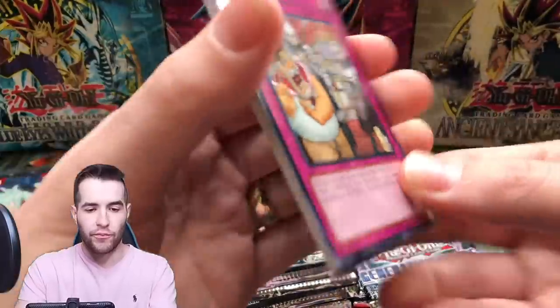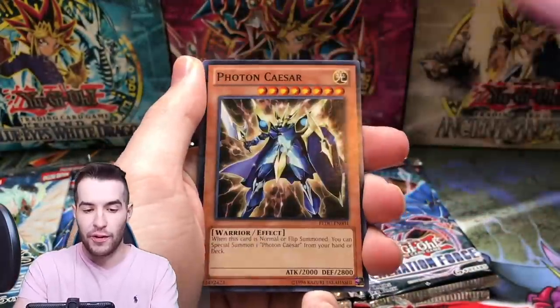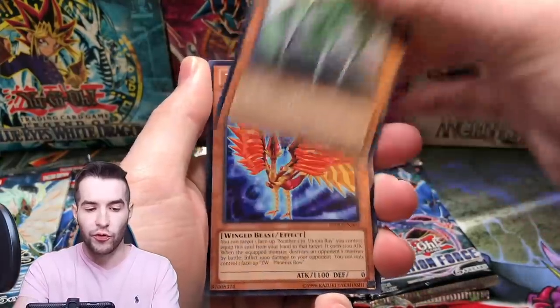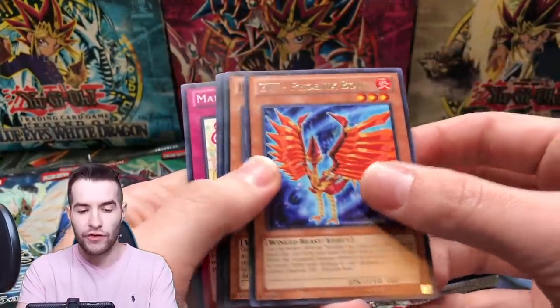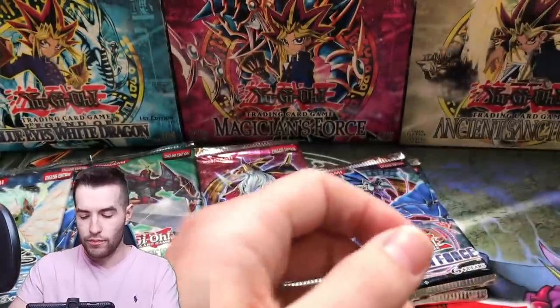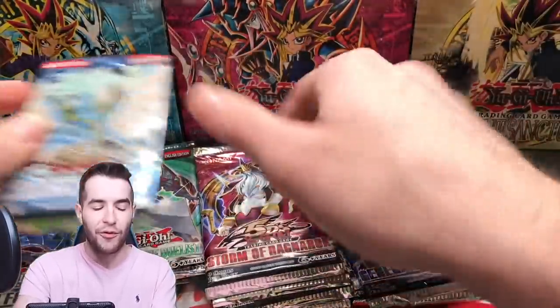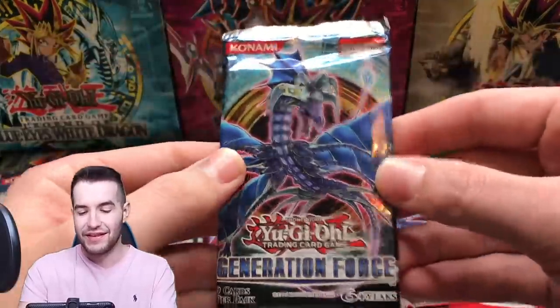Return ghost rare, return to us — Number Two Turnabout, Photon Caesar, Ninjutsu Art of Shadow Sealing, Uniflora, ZW Phoenix Bow. Not bow — I always say bow. Bow of the Goddess — I always say that too, I don't know why.